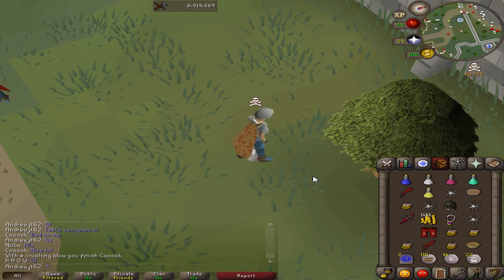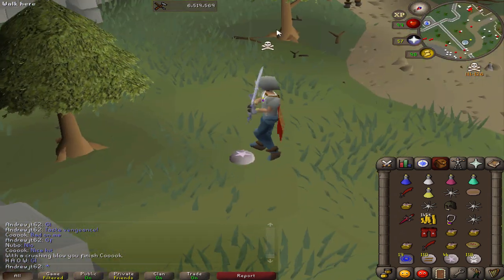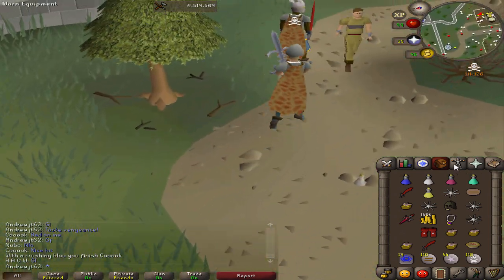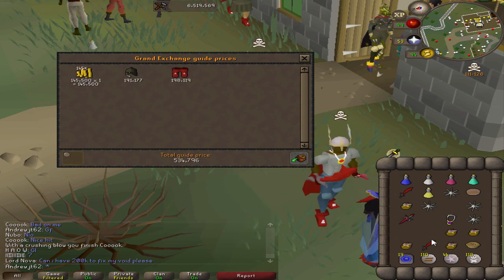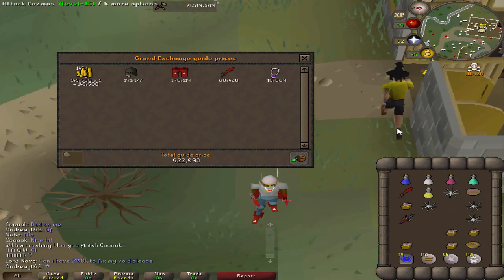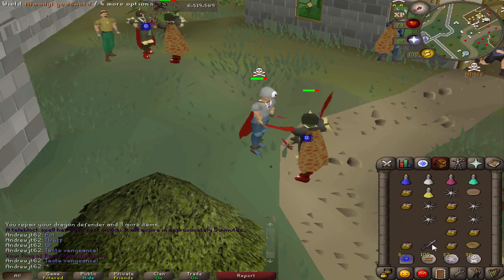I really love the update where you keep your untradeables and your inventory on death, and then you can just repair them right away. It really just makes it fun for PKing, as well as having the spec pool, or really just the ornate pool for getting everything back. And look at that price check — 622K. Really some pretty good money from PKing, as long as you're not dying very often.